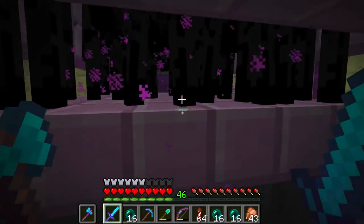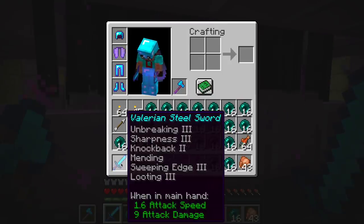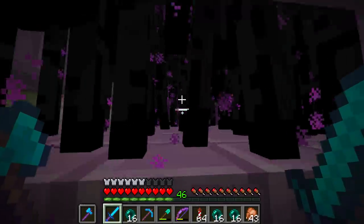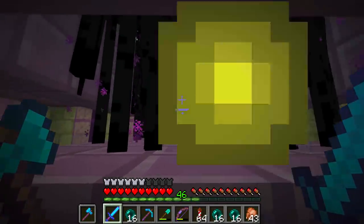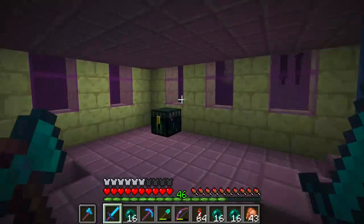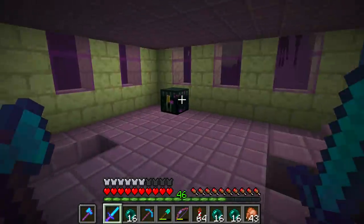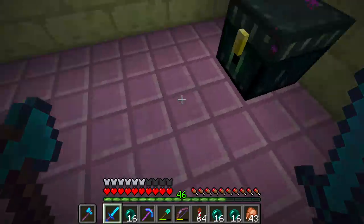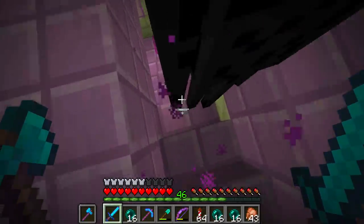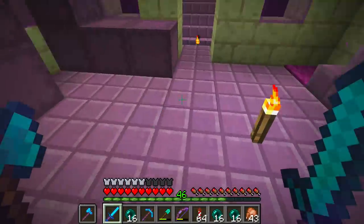We have got a fully undamaged axe, a fully undamaged pick - nothing on there, nothing on there - a fully undamaged sword, and now all of my armor is fully undamaged. I am what's known in the trade as fixed, and I managed to get myself nearly 47 levels of experience at the same time. There's very little point getting any more because each experience level costs more to get and it's relatively inefficient to go very high unless you're doing a massive session. I've got loads and loads of ender pearls which I don't necessarily want.